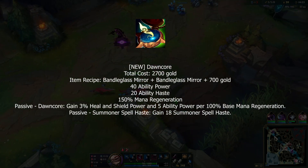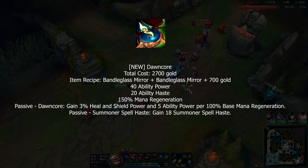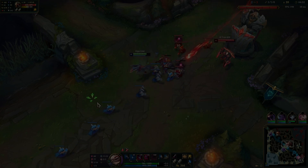Next we have Dawncore — gives you base magic regen, a passive that gives bonus healing and shielding based on your percentage of mana regen, and summoner spell haste. This is definitely for enchanters.